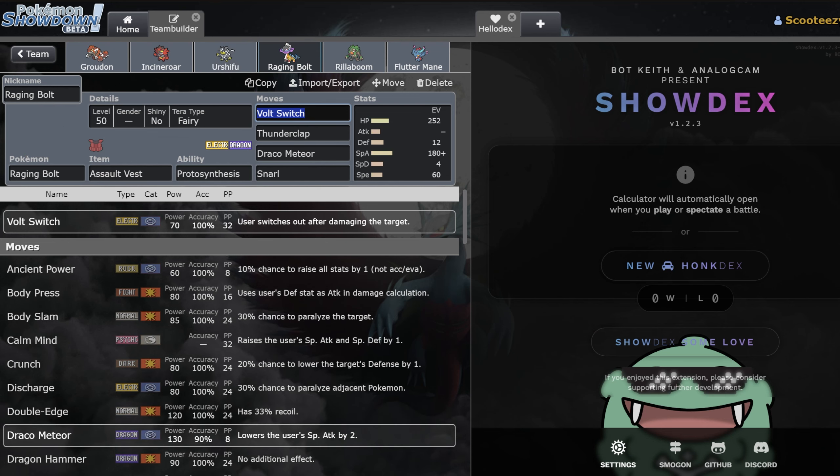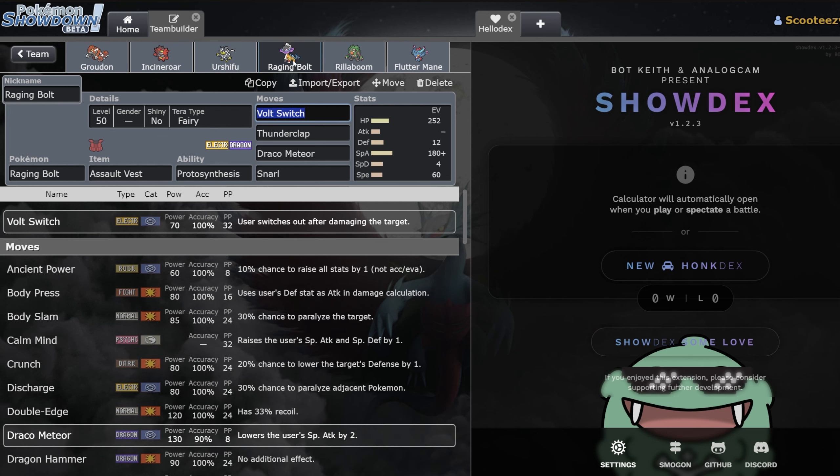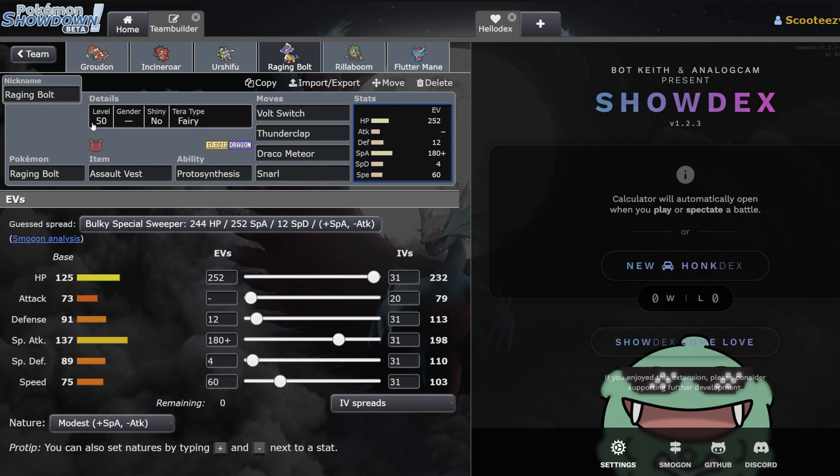Then we have the Assault Vest Raging Bolt. This isn't the Calm Mind Raging Bolt we've seen in the past — on a Sun team like this, you just deal so much damage anyway that you kind of want the Assault Vest so you can just start clicking buttons. It feels bad if your game plan is to set up Raging Bolt with Calm Mind on a Groudon Sun team — the team starts feeling built around Raging Bolt and not Groudon, which I don't think is ideal. Not to mention, look at that attack stat — once you get the Drought into the Protosynthesis boost, this mon starts absolutely slapping and it's very hard to remove.